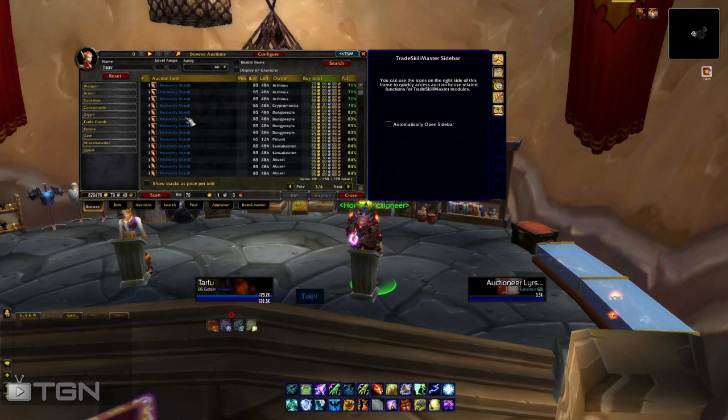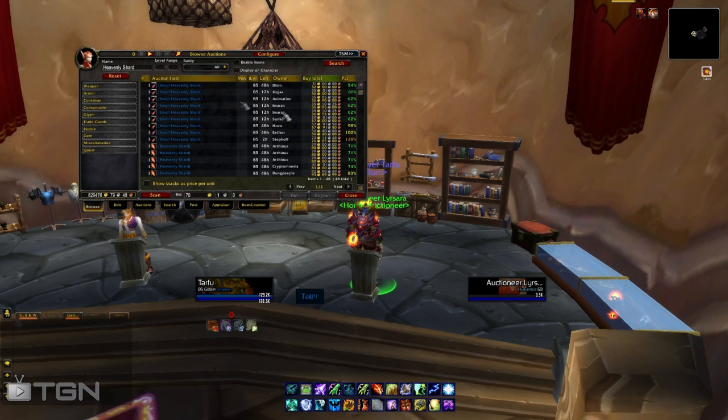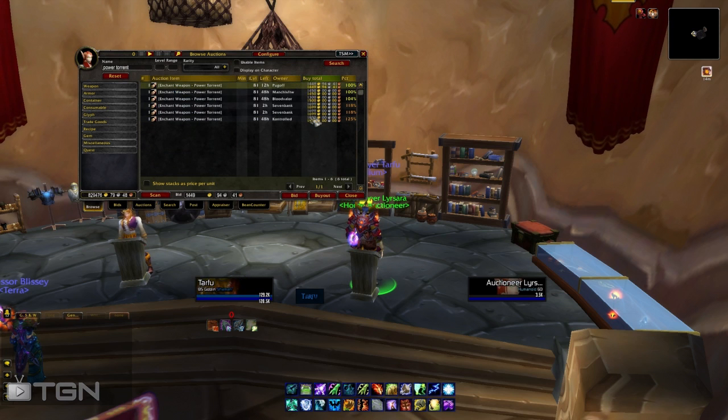The Power Torrent scroll sells for 1,800 gold, so if you buy every single item cheap on the auction house and resell it as a scroll, that would make a lot of profit. You could do that with Landslide, you could do that with the agility enchant. And for enchanting, do the low-level PVP enchants — those sell very well and are a huge profit.